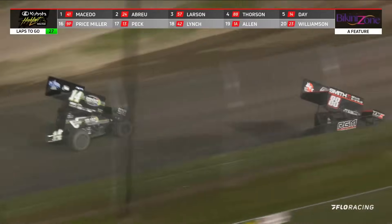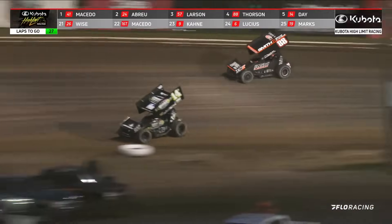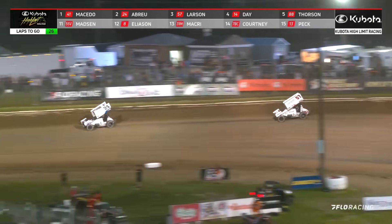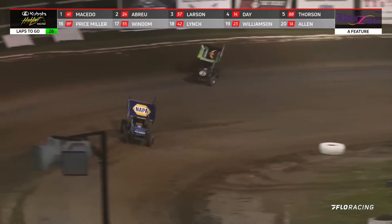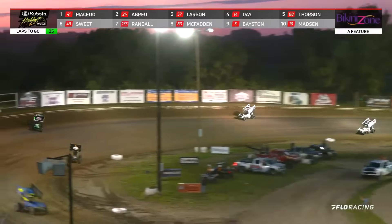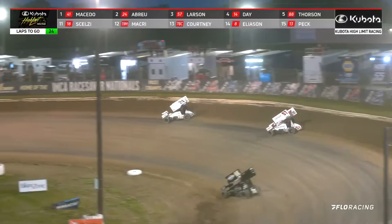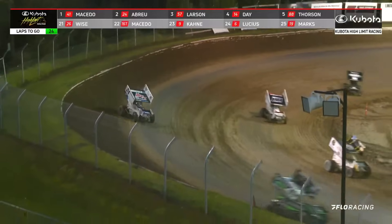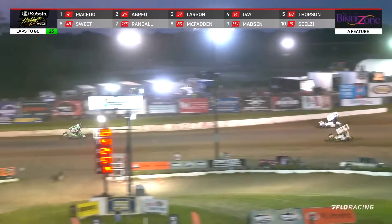The battle for second directly in front was heating up — Abreu still has it but Larson had a good look. Behind them the race for fourth is hot and heavy again. Corey Day from ninth slides Tanner Thorson and goes to P4. Great maneuver from Corey Day to protect against any move from Thorson. Corey Day, ninth to fourth, and now steps it back up to his happy place right next to the outside wall. Lap traffic about two laps away for the race leader. Kyle Larson is closing in on Rico Abreu for second. Everybody to the high side all the way through the top ten — that's the fast way around right now.